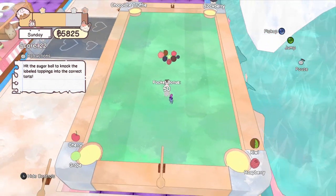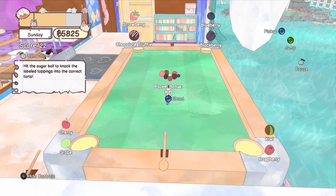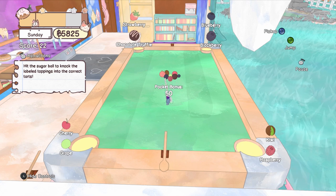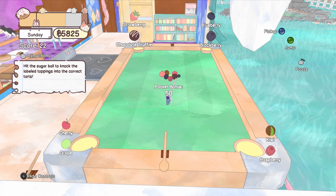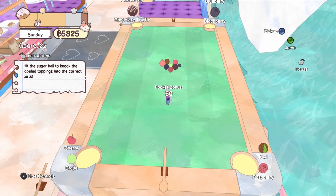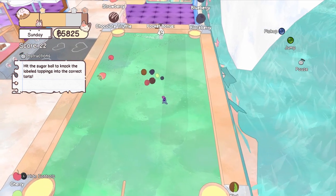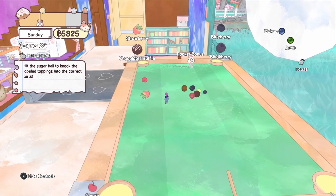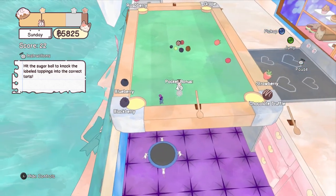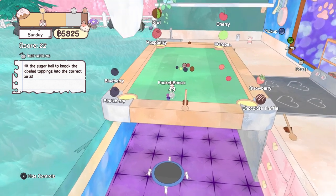Okay, this is the sugar ball. I can use the joystick to move that white line and then push the X button. I need a strawberry and a chocolate truffle to go in that one — I could be here all day. And a cherry and a raspberry and a kiwi to go over there.